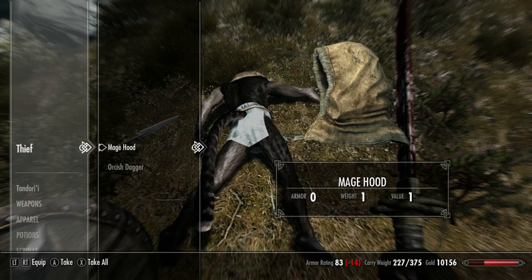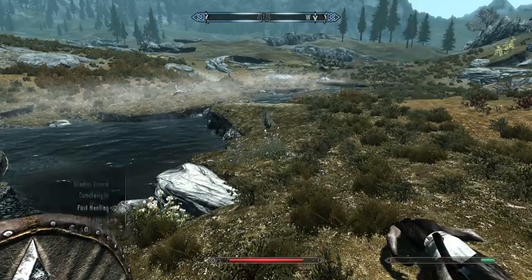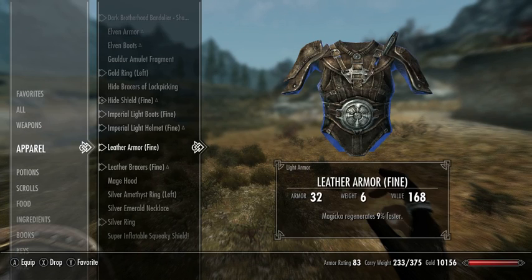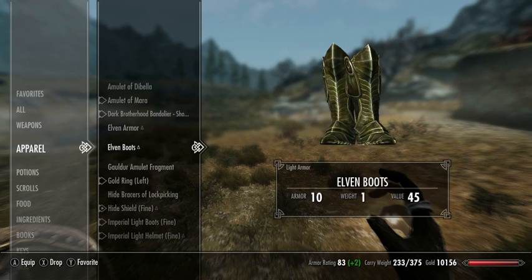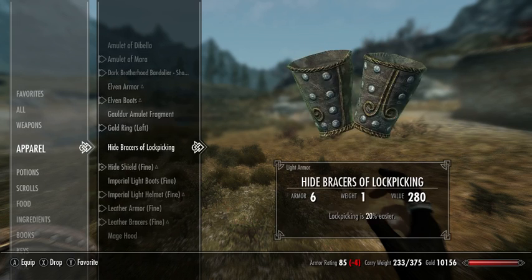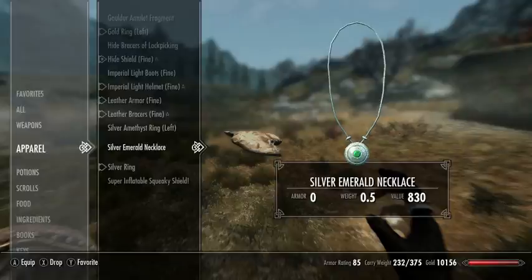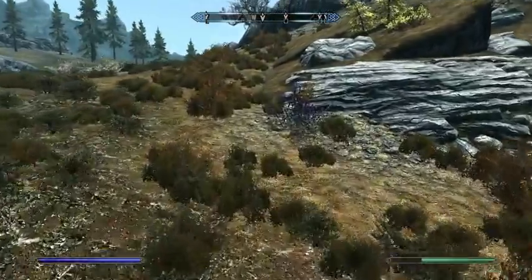Some of this gear I might actually use. Let's heal up and check our apparel. Right now I am wearing leather armor — it's improving my magicka regen and has a strength of 32. Elven armor has a strength of 33, but I haven't improved it yet and it doesn't have that enchantment, so I'm not going to wear it right now. Elven boots are immediately better. I did not plan that encounter but it just ended up being a great example of what I was talking about.